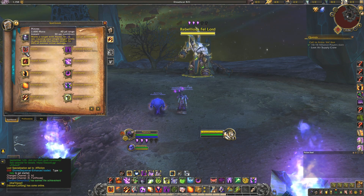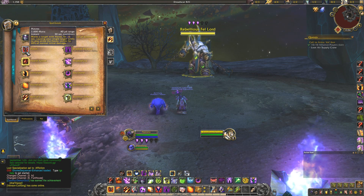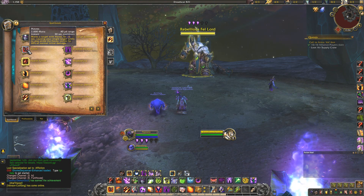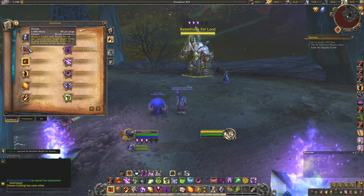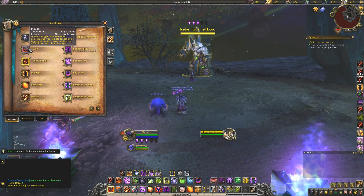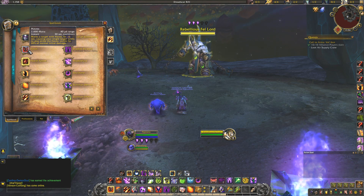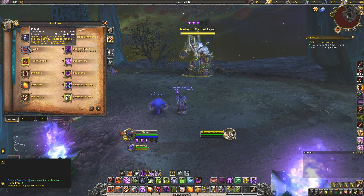Havoc is huge for single target — you need to learn how to use it. You want to make sure that anytime you cast Havoc, you're doing so alongside Chaos Bolts, unless you desperately need shards for one more Chaos Bolt to kill the boss at 1% HP. You want to use Havoc for Incinerate and Chaos Bolts. It's a 10-second damage window that essentially lets you duplicate that spell on another target for 60% of the normal initial damage.